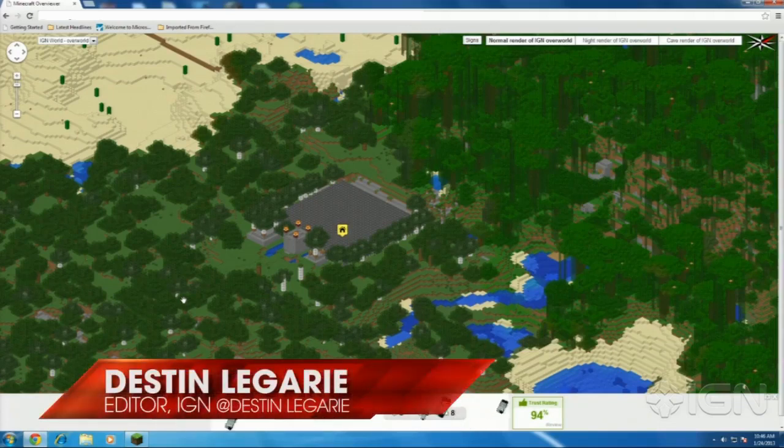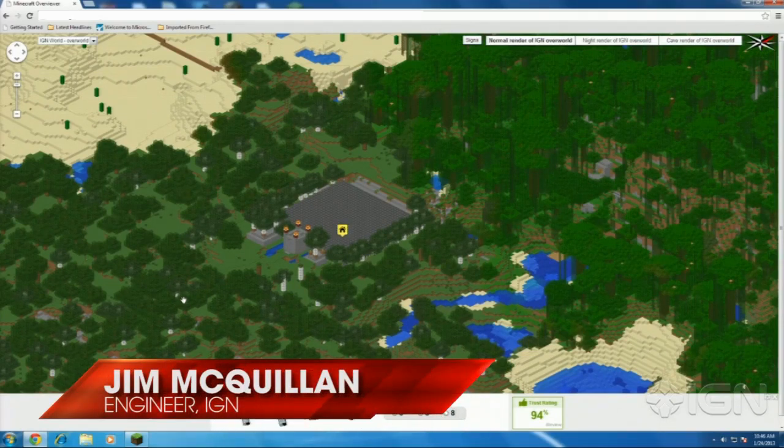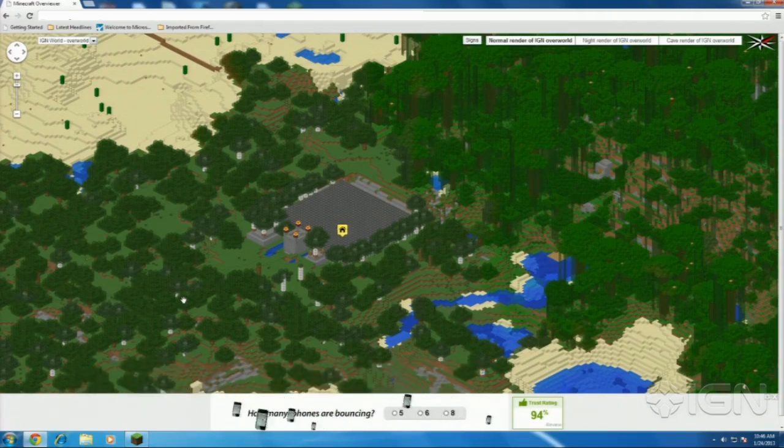What's up everybody? Destin Laguerre here for IGN and we are doing Minecraft Let's Play. This is day four and I'm here with Jim. Jim, what do you do here at IGN? I'm a software engineer, so I work on the website and a lot of the functionality behind the scenes, kind of what makes it go.